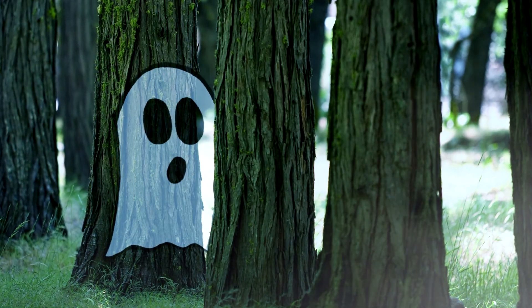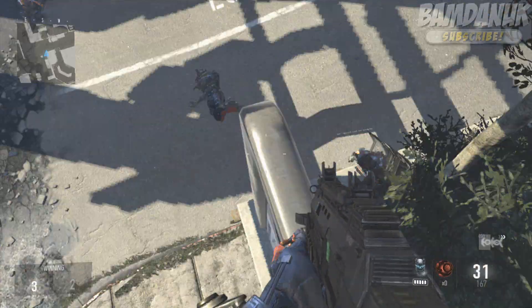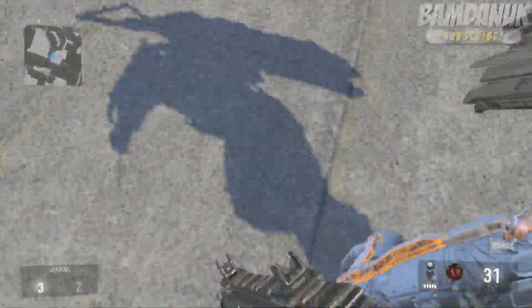You're watching BandanUK. Hey, what is going on guys, BandanUK here. Today we've shown you a glitch on Detroit — this is how to get out of the map and on top of the buildings without the riot shield.